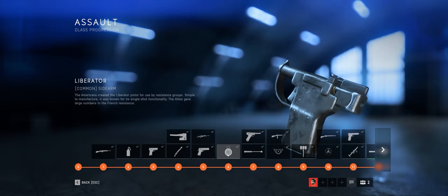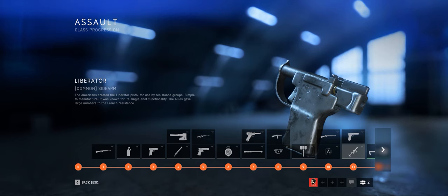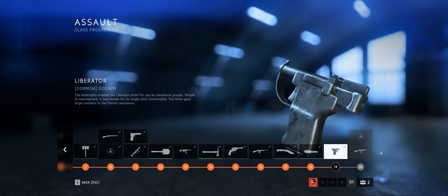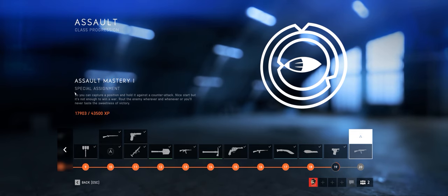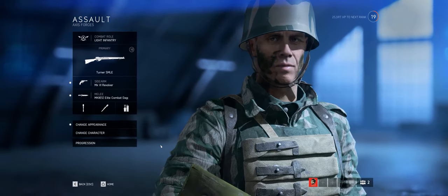As you level through the Assault class you get these items — weapons, knives, handguns, all that sort of stuff. You also get a special assignment at level 10, a proficiency, and also at level 20. The assignments generally give you cosmetic items; for these assignments you'll get Assault cosmetics, but you also get them for weapons and for other classes as well.